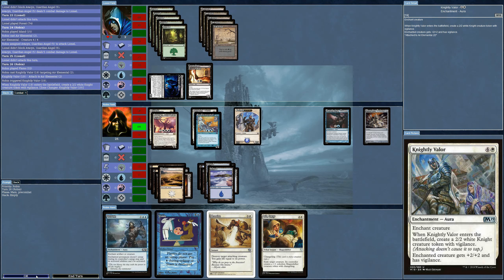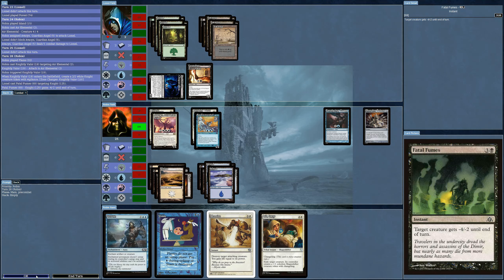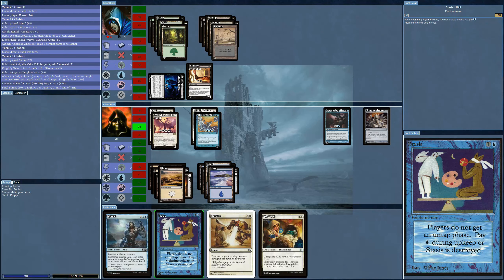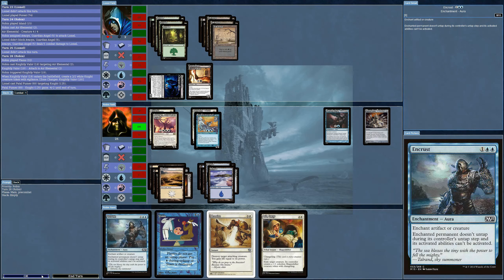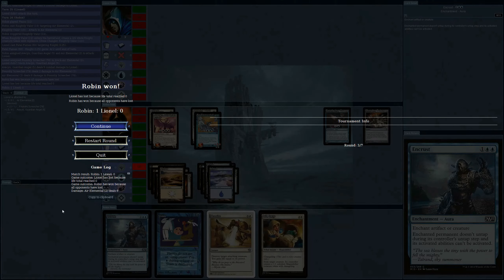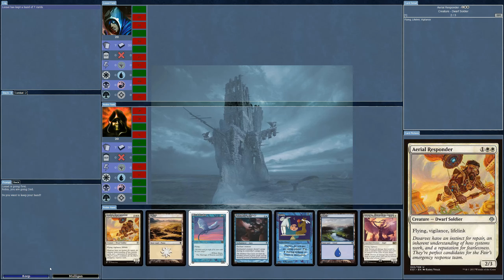Something nice happens. The AI is giving minus two to my Knight to get rid of it. All right — not enough. That was quick. Acceptable.